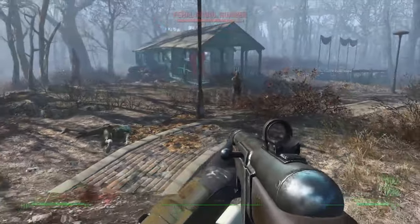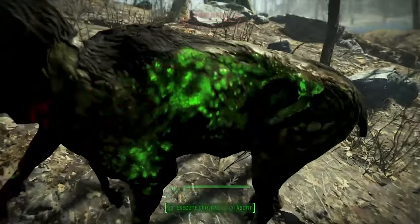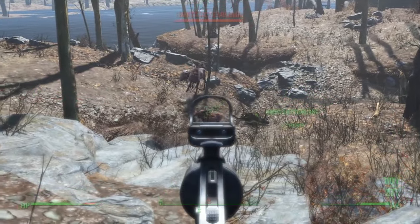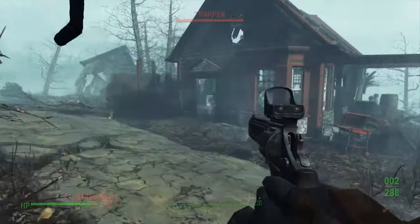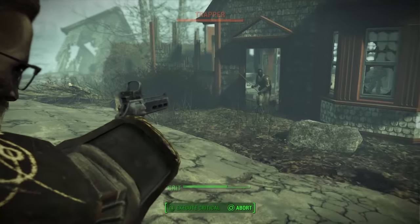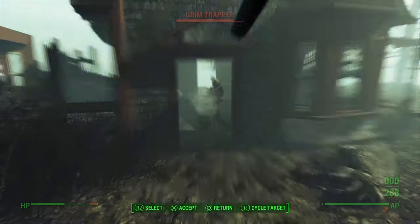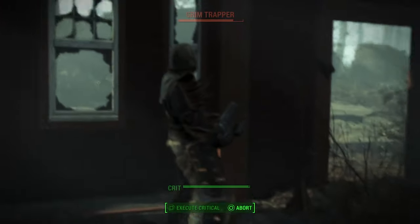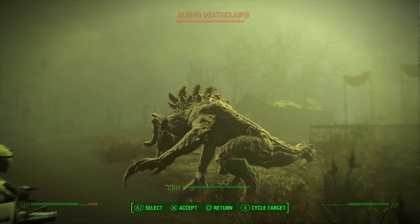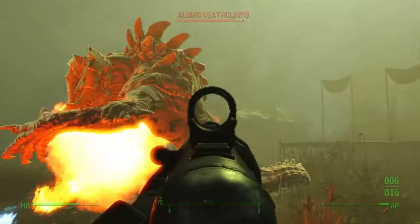The post-apocalyptic wasteland is a dangerous place so you'll need to scavenge weapons, clothing, armour and random items to craft or mod specific things. You can alter weapons, wear heavy duty power armour to protect you from radiation, and the game uses a VATS system if you want to pinpoint a specific limb or body part of your enemy in combat. Fallout 4 feels more like a first-person shooter than the previous games did. In previous instalments ammo was really scarce and there weren't that many weapons, but after a few hours of play you will have a massive arsenal at your disposal, making the whole game a lot more playable and enjoyable.